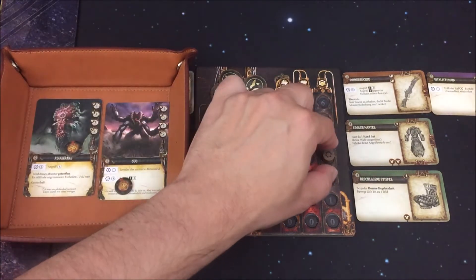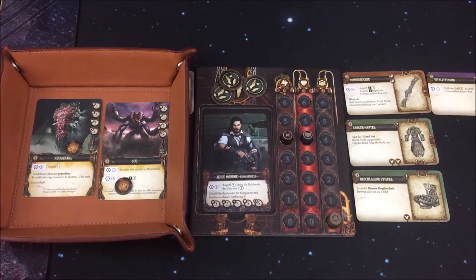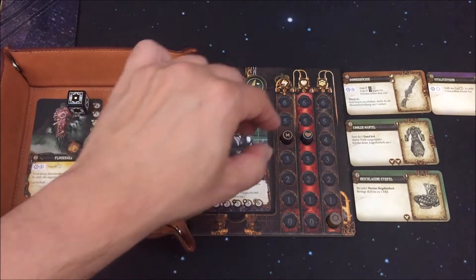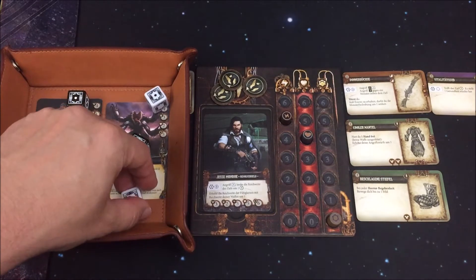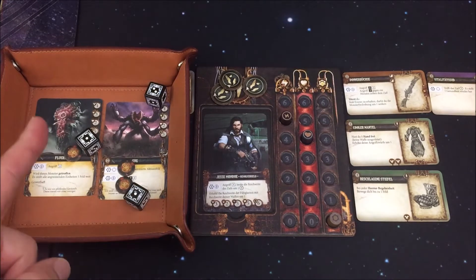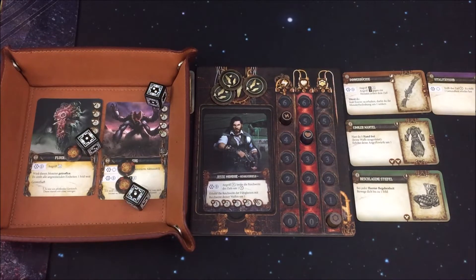Deswegen nochmal feuern mit der Donnerbüchse – damit ist die Ausdauer komplett aufgebraucht. Zwei schwarze, zwei weiße Würfel gegen den Guck und wir haben eine 4. Das reicht, um diesen Guck zu zerstören. Wir bekommen dafür eine Essenz und einen weiteren Marker auf unserem Kapitel. Weil wieder der Flugkrack angrenzend ist, versuche ich diesen noch mit drei schwarzen Würfeln zu treffen. Das klappt, eine 4 zu Not. Jesse ist auf dem Maximum, deswegen kann er keine weitere Essenz erhalten.